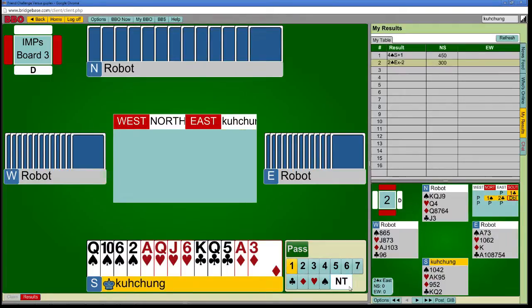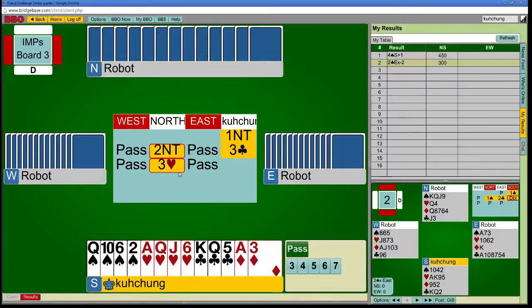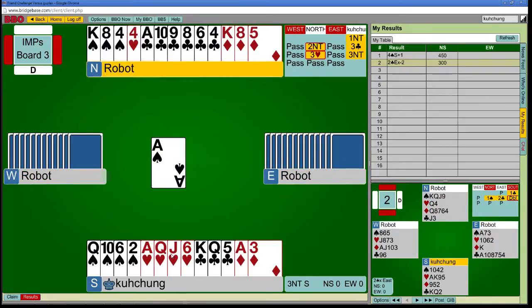I'm in the habit of opening 1-club with balanced 18-point hands. That's a club transfer? Okay, so I have no choice. Is that a stiff? So I have a lot of wastage, but I also have really great fitting clubs. Let's just not overthink this — I have the queen-jack of hearts, which is not really great for playing a club slam.